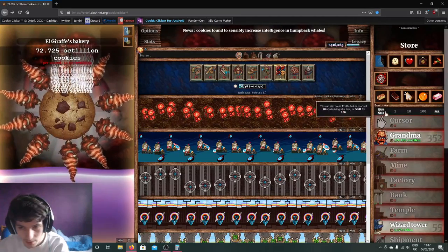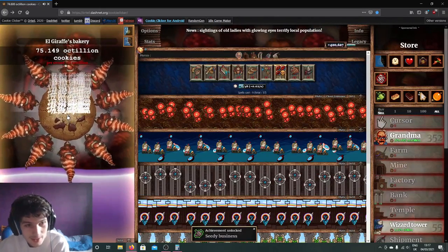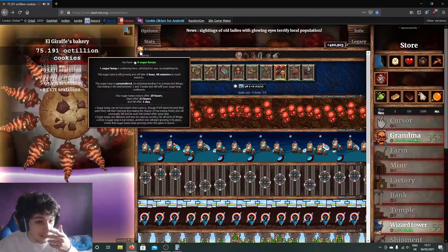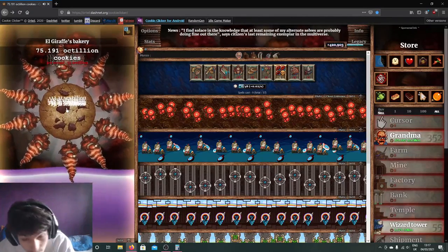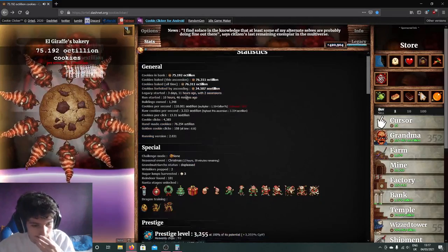I'm going to quickly rebuy and sell the buildings for some extra CPS before it runs out. We're at 420,000 prestige levels — we are very fast on track. If you ever get this high, you definitely want to ascend, because anything upwards of ten times more prestige levels is very, very beneficial.